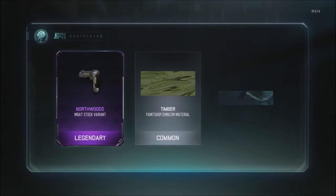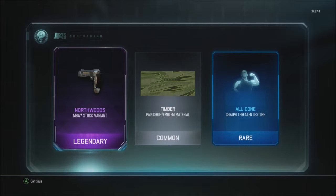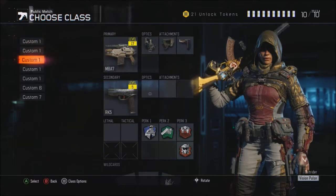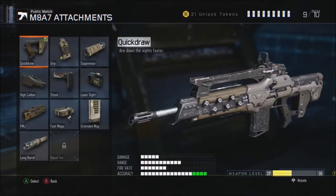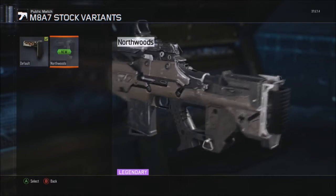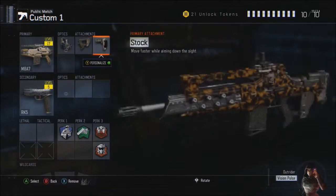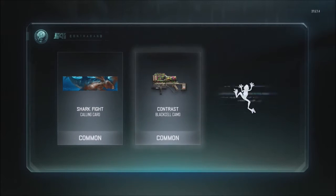Legendary! Sadly it's not a legendary camo but it's a legendary variant, which is kind of cool. I've been using the M8 quite a bit. There's the normal stock without it, then stock on, and then the variant. It's not like a huge change but it looks cool — it's legendary, I'm happy. This is our seventh one: shark fight calling card, contrast black cell, and the frog decal.